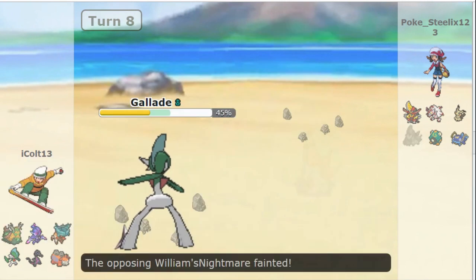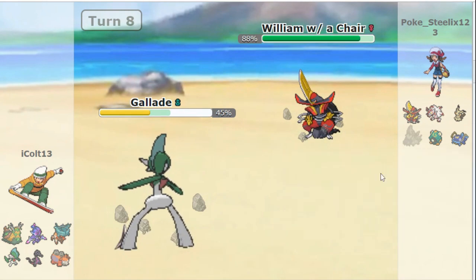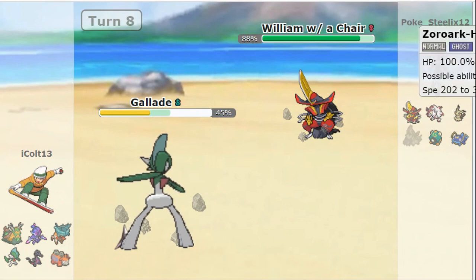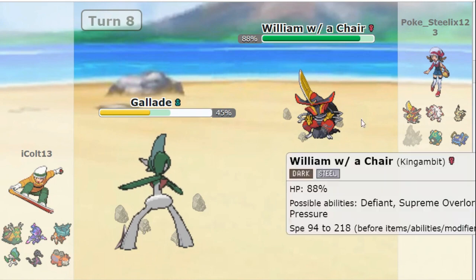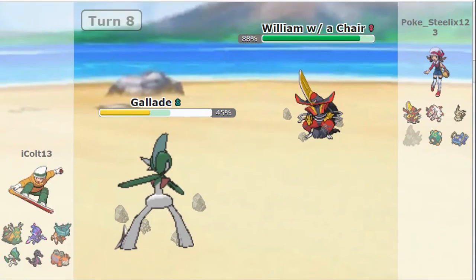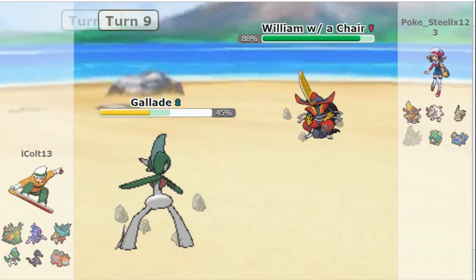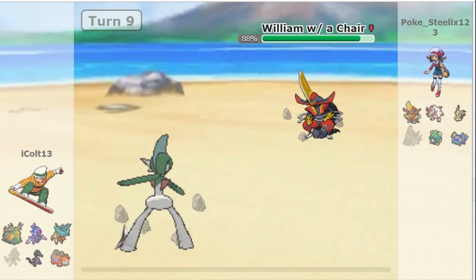Psycho Cut kills the Whirlwinder — say goodbye to Slitherwing. King Gambit comes out, and here's an interesting thing: this is clearly Zoroark disguised, because it doesn't say 'Fallen 1.' That's so dumb. So we know this is Zoroark. Shadow Ball — that's another thing — this thing is a special attacker with Shadow Ball? Gallade's out of here.